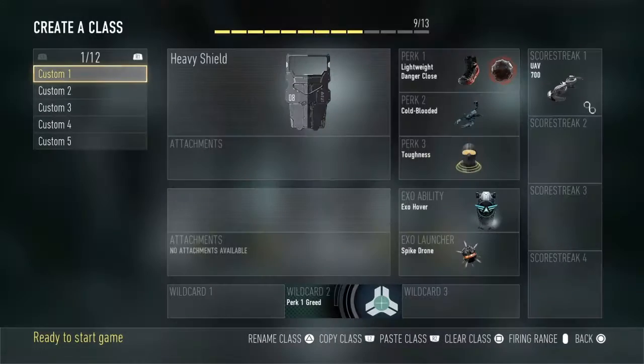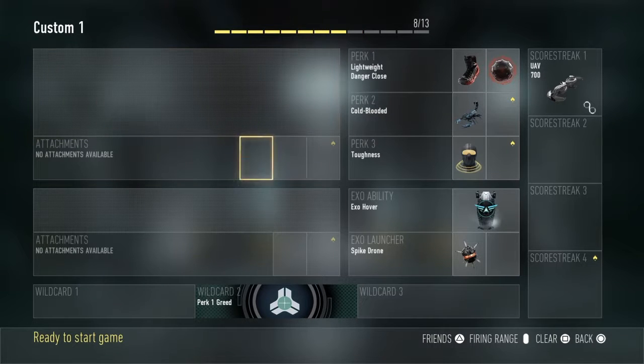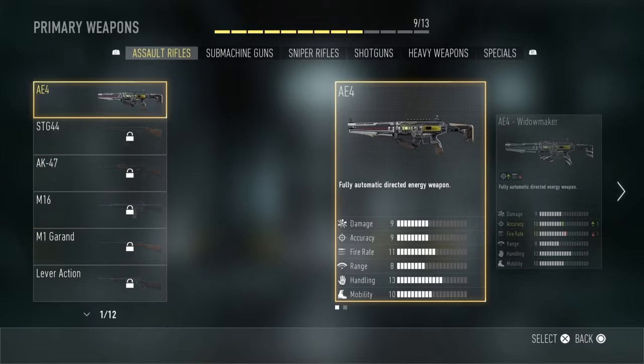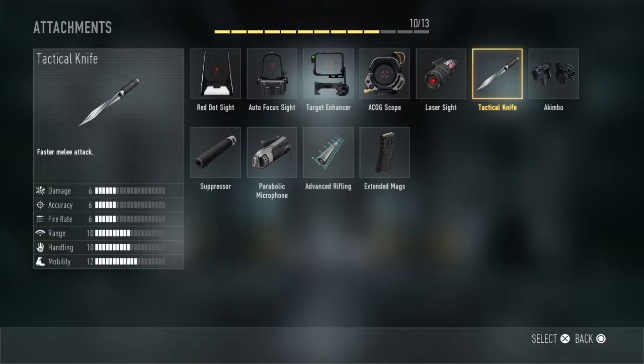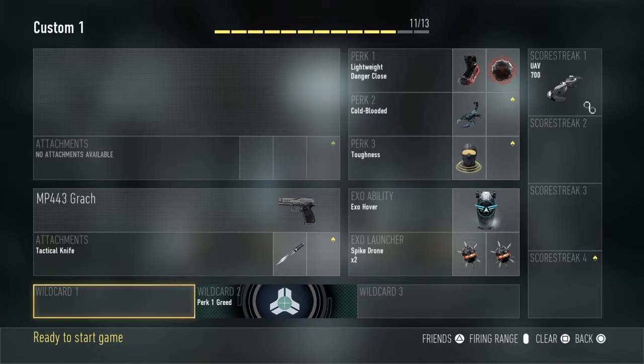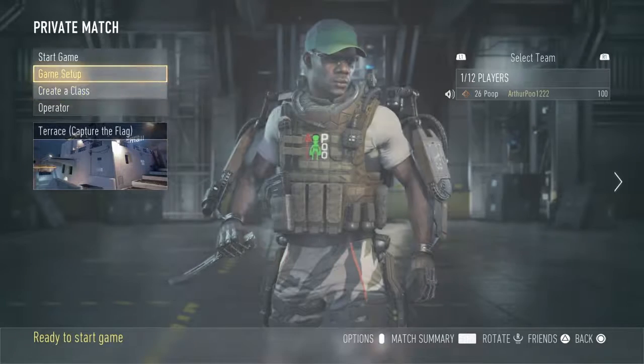The first glitch — you don't need the heavy shield or anything like that. All you need is a spike drone; you could have two, but you just need one. Pick any class. I'll go with this one, with the tactical knife. And that's all you need.